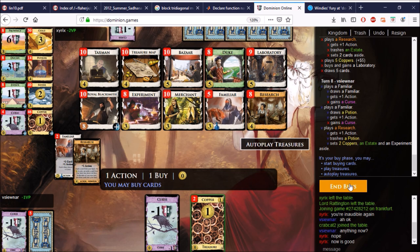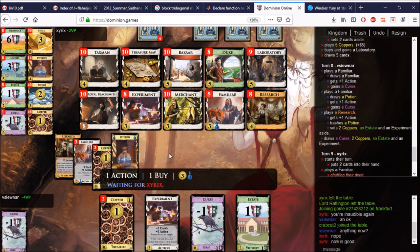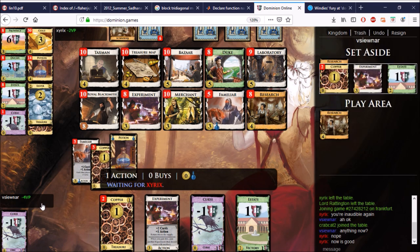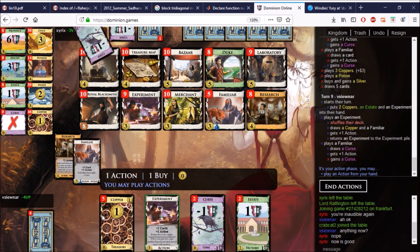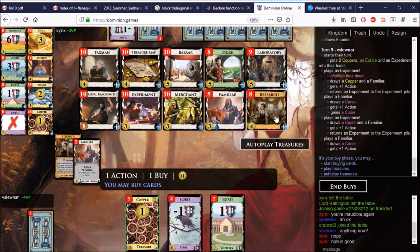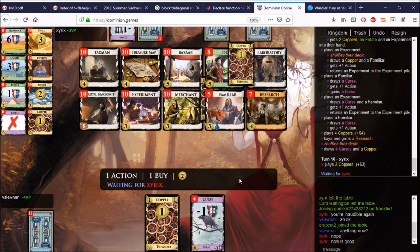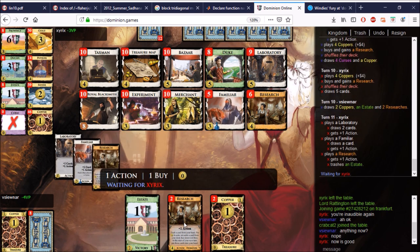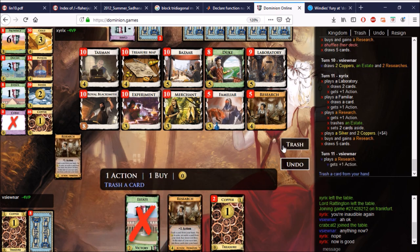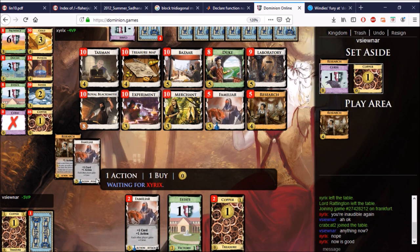We'll get rid of the Potion here — can't do anything on this hand anyway. We'll have a big turn. Hopefully we get to play at least one Familiar — that'll be nice. An Experiment is in the Research, so let's play one. We get to play our Familiar. We need to get the trashing under control — I think we'll buy our Research. We have four Curses in hand. That is certainly something.